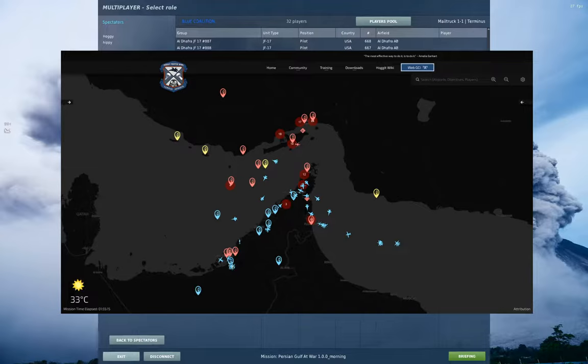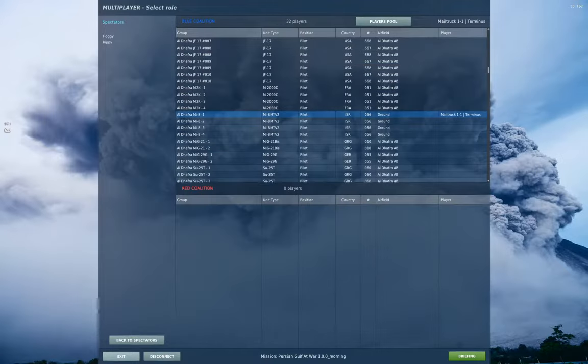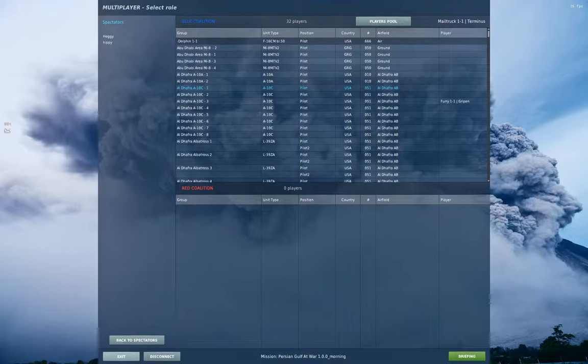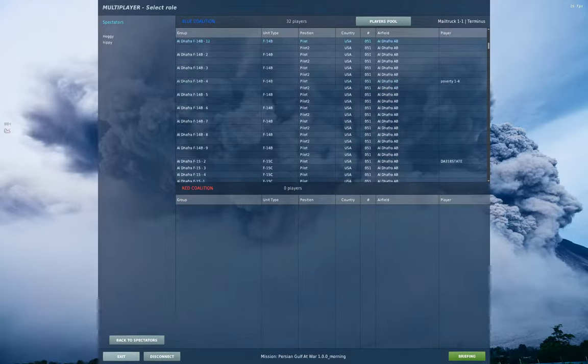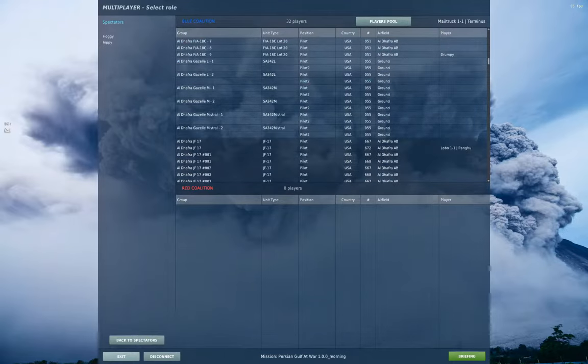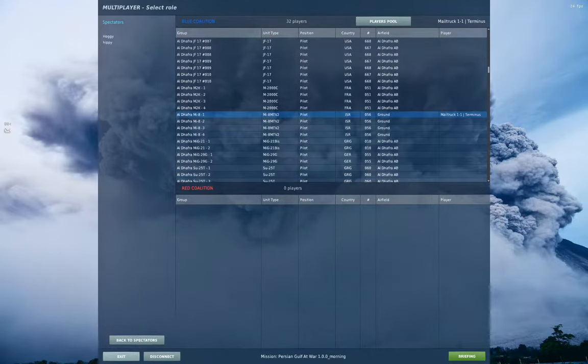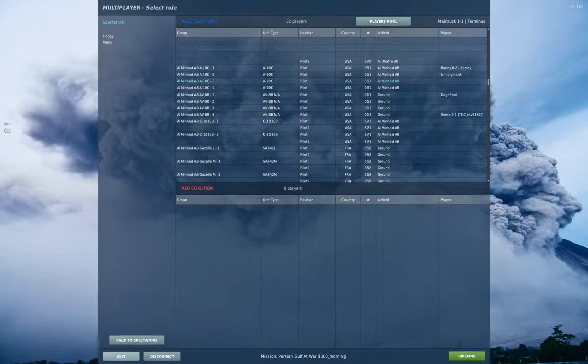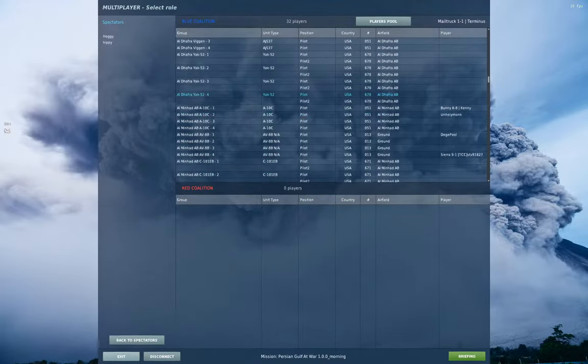If we look in the role select, there's everything — A-10s and Harriers, C-101s, Tomcats, Vipers, F-5s, Hornets, Gazelles, JF-17s, Mirages — everything is here that you might want to fly. You just kind of jump into one and away you go.